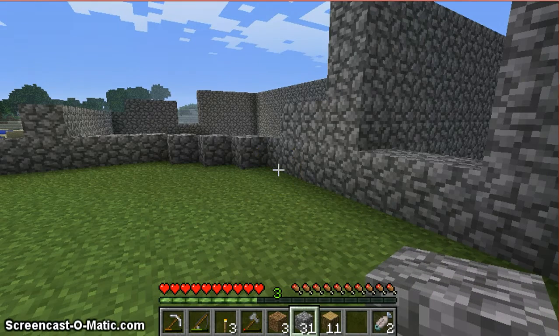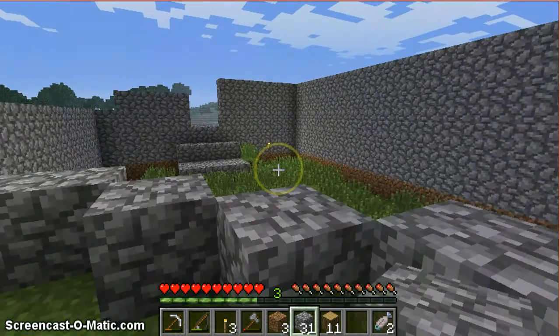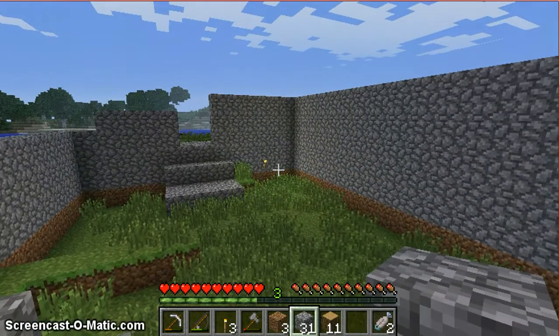To do those and make sure they were outlined correctly, I had to go up in the air. But I'll show you the little areas I have going on. This is going to be the main area entrance.